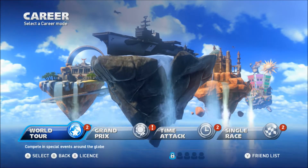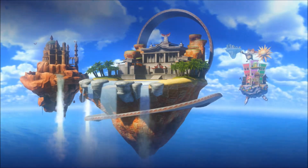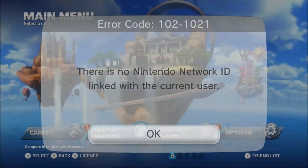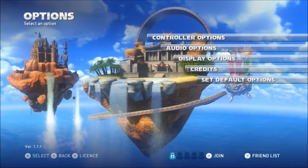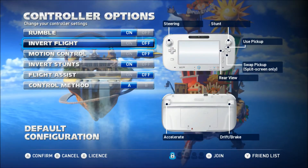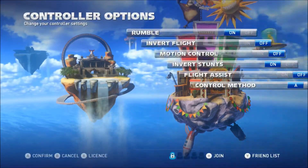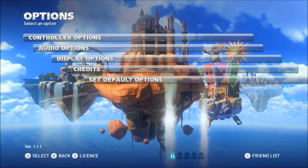So just waiting for this to load and then we should be into the main menu. So: Career, World Tour, Grand Prix, Time Attack, Single Race — all self-explanatory. I think I must be logged in as a guest because I've got no Nintendo Network available. Custom game, local party play, and online options, controller options, display options, credits, etc. What I'm going to do is quickly change the inverted flight, which I find a bit tricky — so I've done that. Okay, inverse stance confirmed.